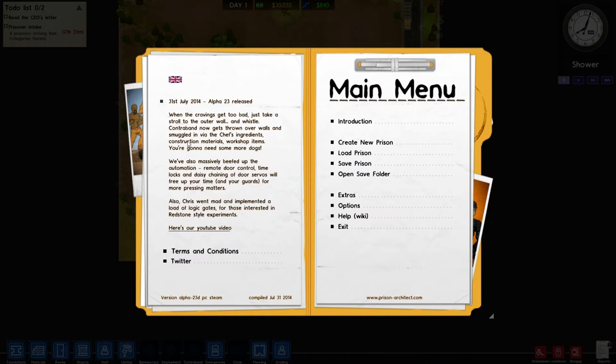Hey guys, welcome to another let's play. This one is going to be of a game that's still in its alpha stages — it's called Prison Architect. Basically what you do in this game is build a prison from the ground up, maintain your prisoners, make sure they're well fed, and you can run it more or less like a hotel.